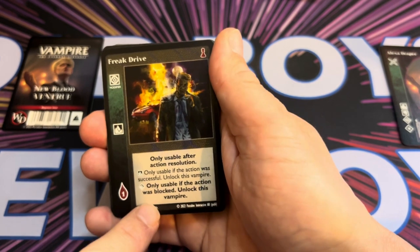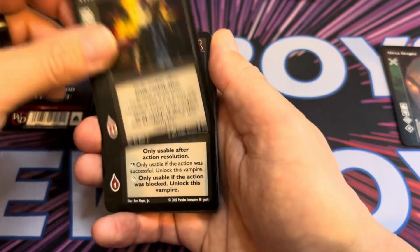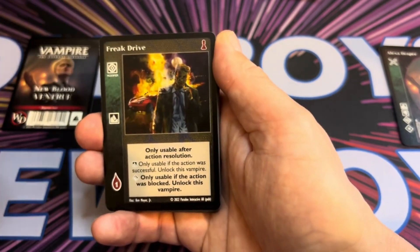At Superior, only usable if the action was blocked — unlock this vampire. That's quite handy because it's allowing you to do an extra action for your vampire. We've got five of those.